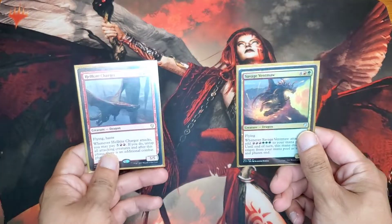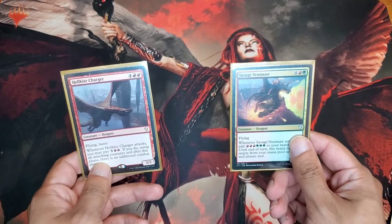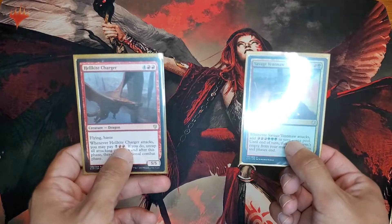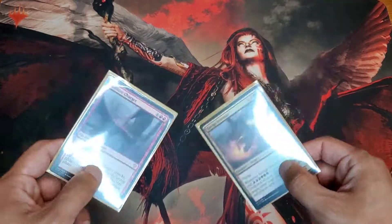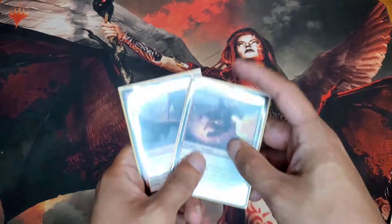These two go together — I don't have Aggravated Assault, I don't know why I sold it knowing I have an Ur-Dragon deck. You need 7 mana to activate this, and this gives you 6. So if you have the extra mana, you can basically kill the whole table by attacking, getting 6, paying the 7, attacking again, and going off like that. Other than that, I think those are the most aggressive combos I can think of. I'll probably make another video if I come up with another way.